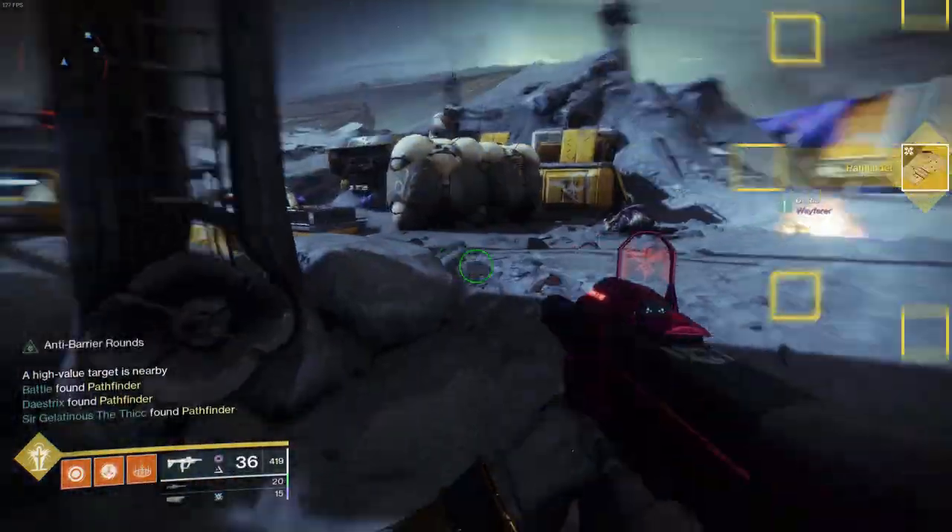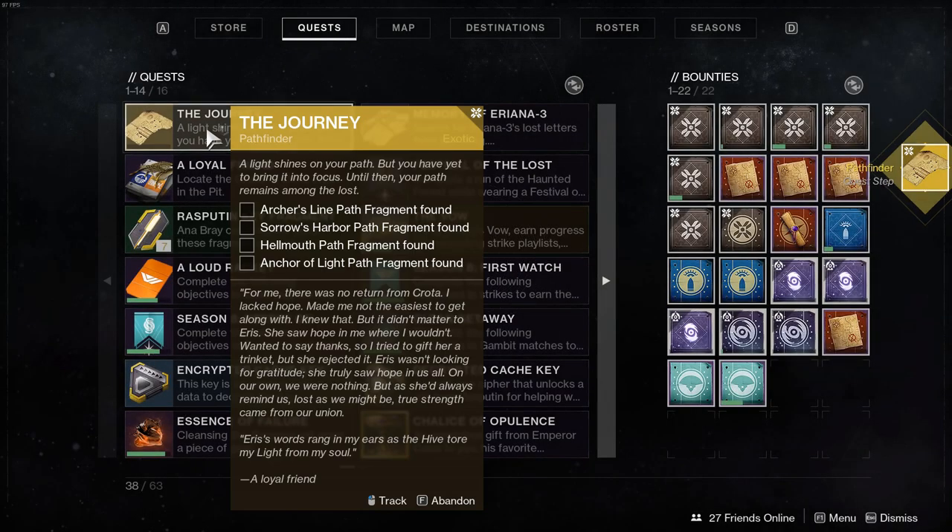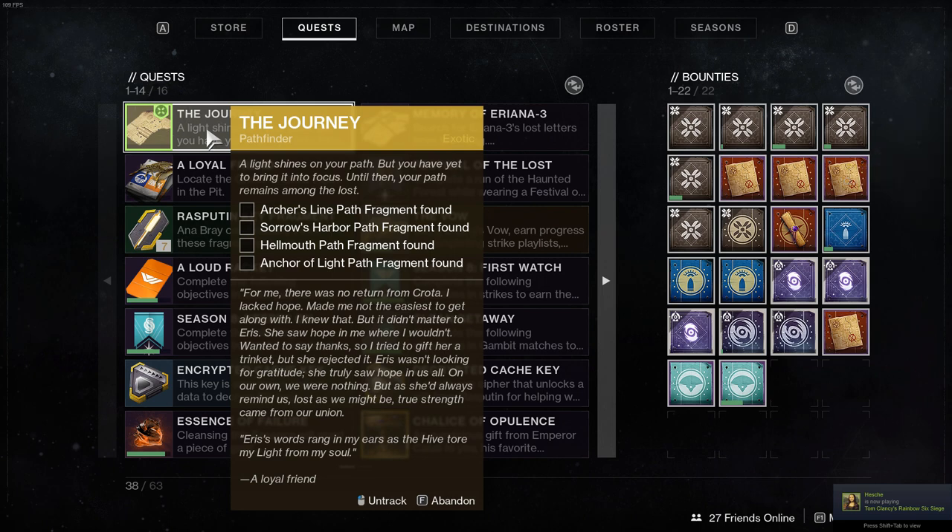This is going to give you the next quest: the Pathfinder. This requires four paths to be found in each of the lost sectors in each of the areas of the moon. We're going to start at the Anchor of Light in the Communion lost sector.